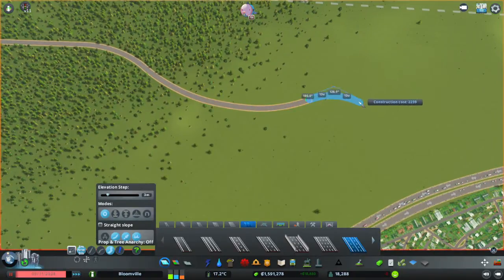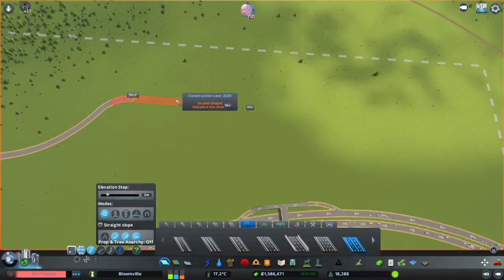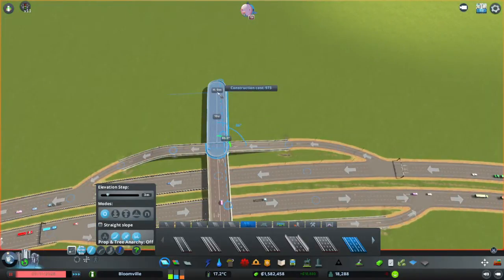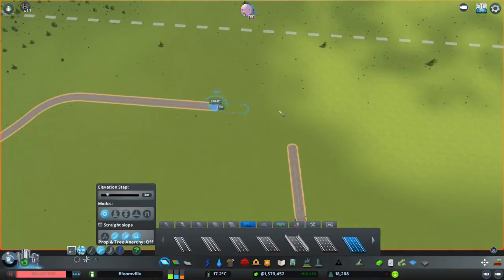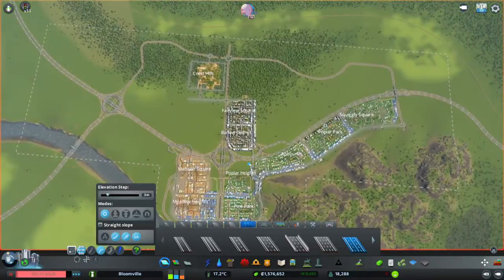I can just sort of have this road be kind of curvy. I kind of like it if roads have some curves — nah, that's too far. I also don't want to make it too wavy, because that is what happens when I try to make roads too curvy. So now I'm just going to have you go like this — down, like that. Go like that. And then meet up like this. Perfect! We have ourselves another interchange.